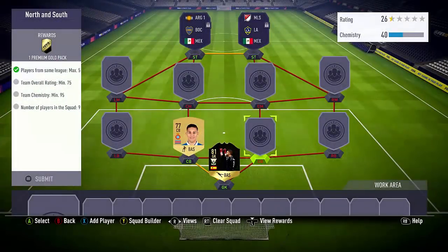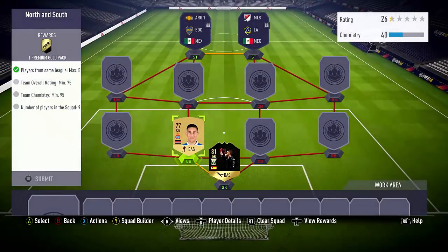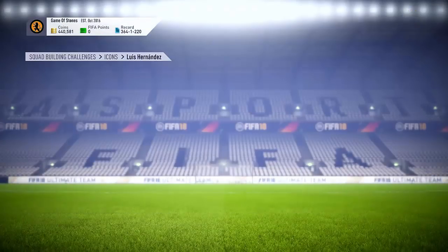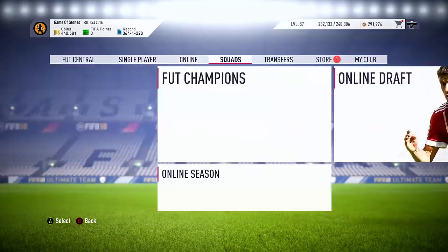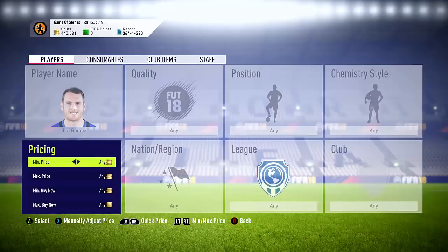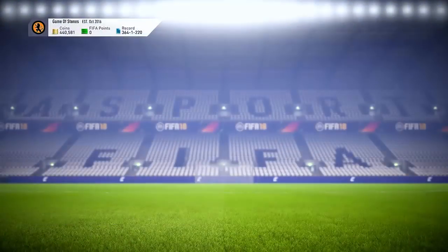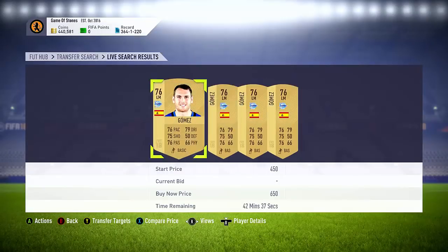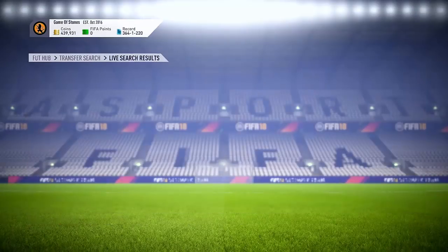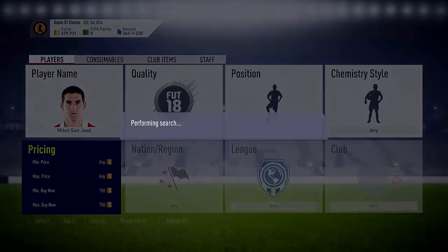We've got a red card of Valencia as the first one. I've got an idea - I'm just going to go and buy a load of players basically. I'm going to go out and do the SBC by buying the cards, and we'll open all the packs after. Hopefully you'll enjoy this style of video. I've got spare time and I want to do this SBC so why not? I know this guy is pretty cheap, around 650 coins - yes, 650 for Gomez.